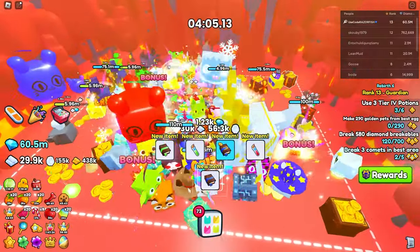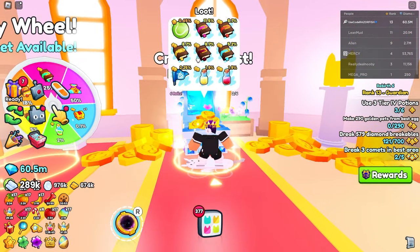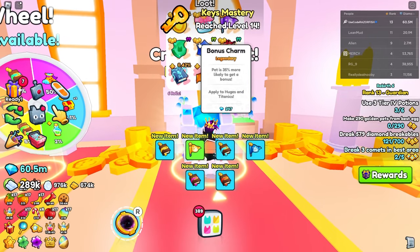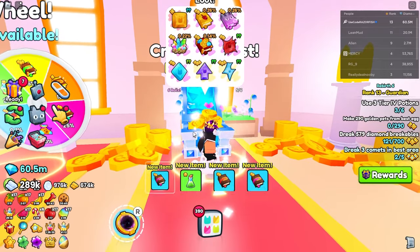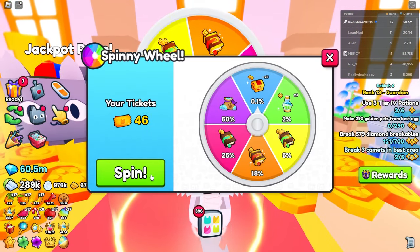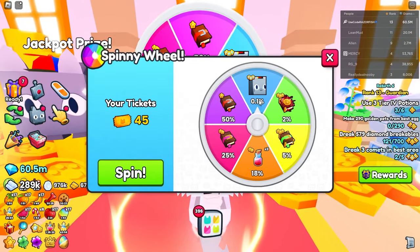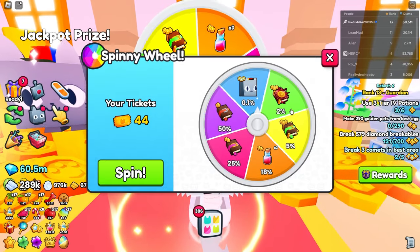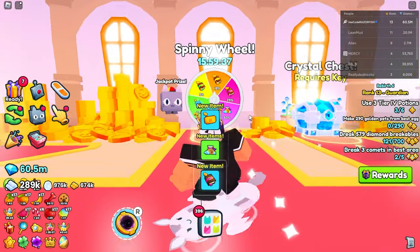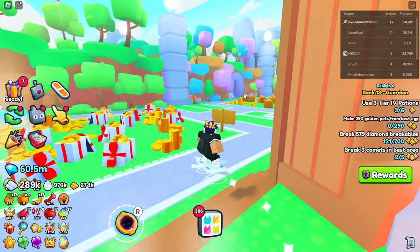In Area 3 at the castle there's a Crystal Chest where you have a small chance of getting a huge pet using a Crystal Key. Crystal keys are practically free — very cheap — but the chance is tiny, around 1 in 25k. There's also a Spinning Wheel with a 0.1% chance to get a huge pet, but only when the huge pet option appears on the wheel. If it doesn't show up, you can rejoin the game and the wheel resets. Keep rejoining until the huge pet shows on the wheel, then spin it — that guarantees you a 0.1% chance every attempt.